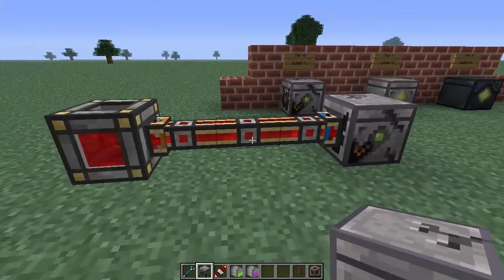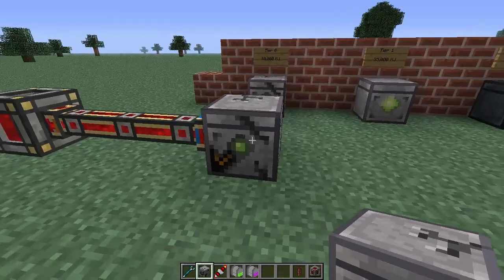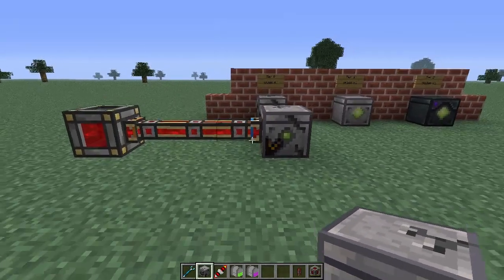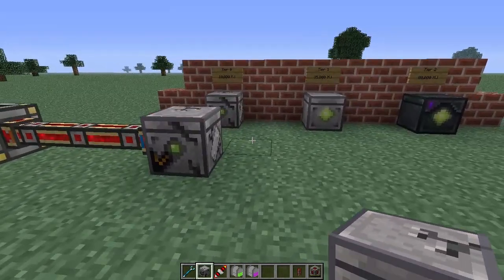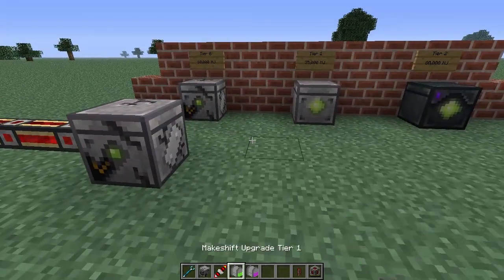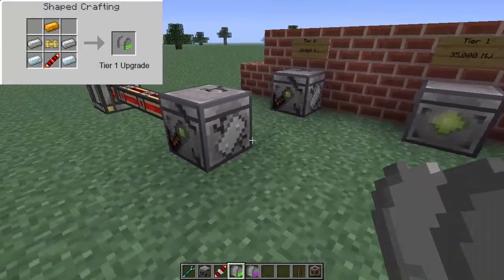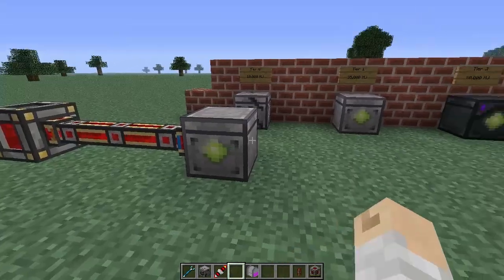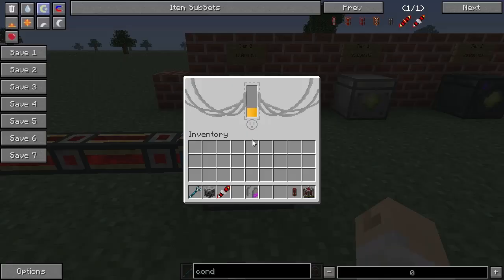The makeshift battery, when placed in the world, will connect to BuildCraft power pipes and conduits, and you'll see it fills up with energy. We start off with a tier zero battery and we have two available upgrades. When I click on the makeshift battery in the world, it upgrades it to a tier one battery.